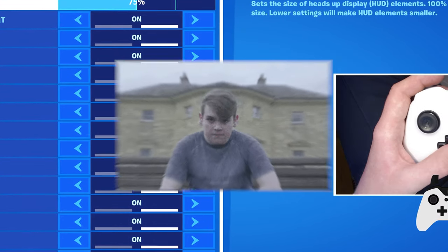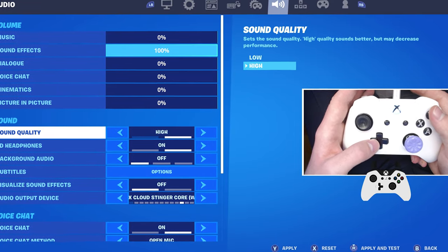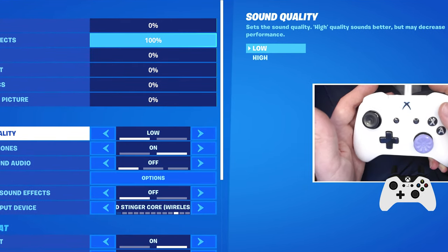Remember the bonus tip coming up later in the video. The HUD scale — most pros like to use around 75%. If you put your sound quality to low, it can actually give you more frames on console if you do struggle with that.